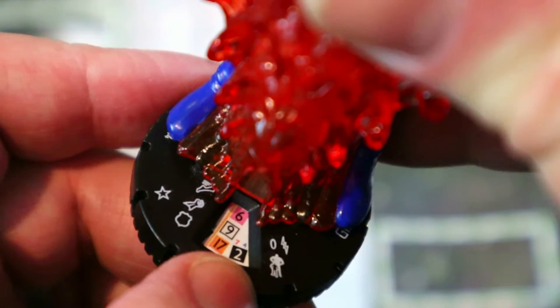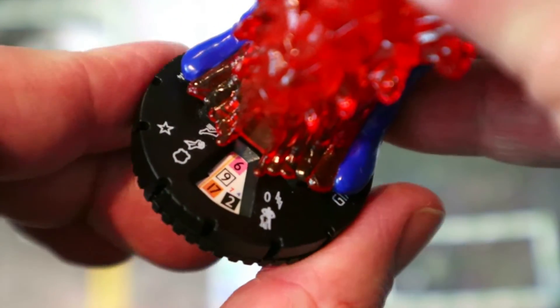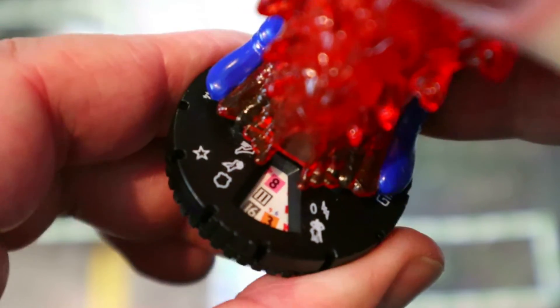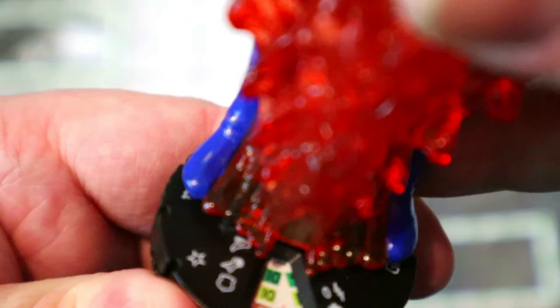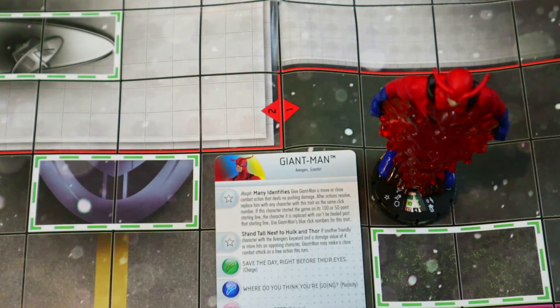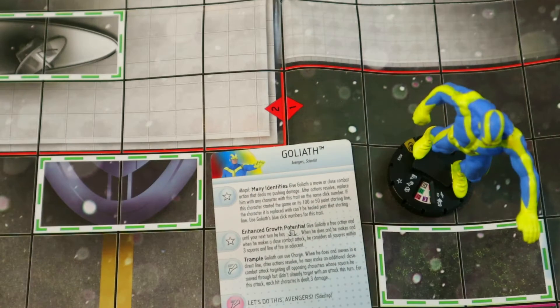At the 50-point line he starts with Sidestep, the super Quake power, some Outwit — you basically always want to use the Quake because it's going to be three damage instead of his two — then he gets a little Battle Fury before finally KO-ing. He hits pretty high points especially for today's game, but I had a ton of fun with him at the 100-point line empowering people up to four damage and getting a free attack. For all those reasons he's coming in at number four.